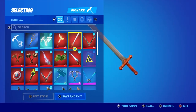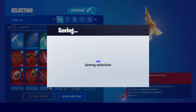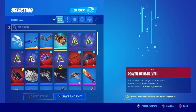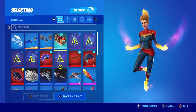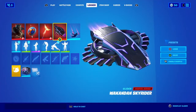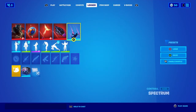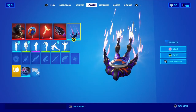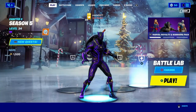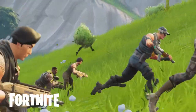This looks like it's gonna be a cool pickaxe. So we have like one of each — this is one of the ones in the battle pass so only she can use it. And then the Wakandan Skyrider glider — I've got this one which is the perfect same color. That's gonna be it for today, just look at the skin — so good!